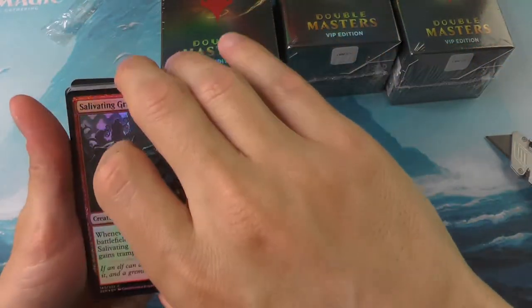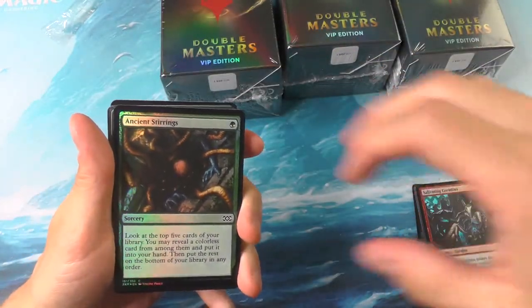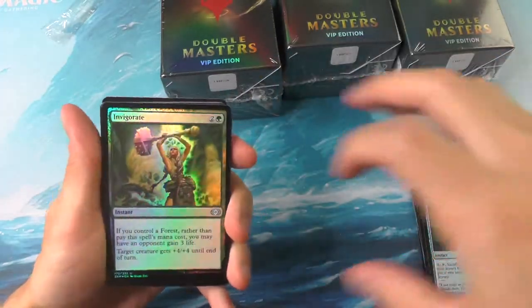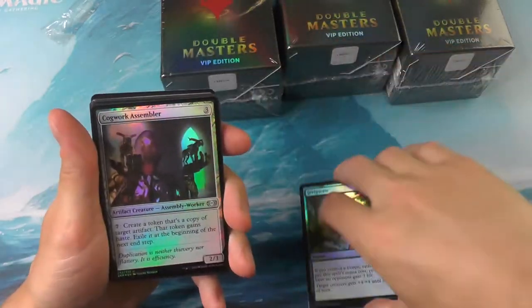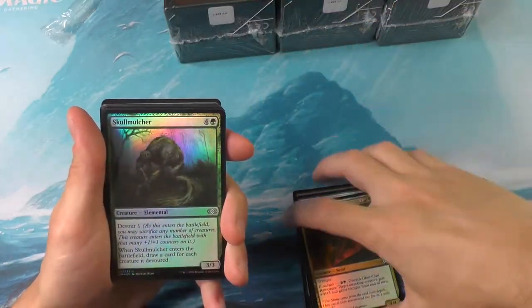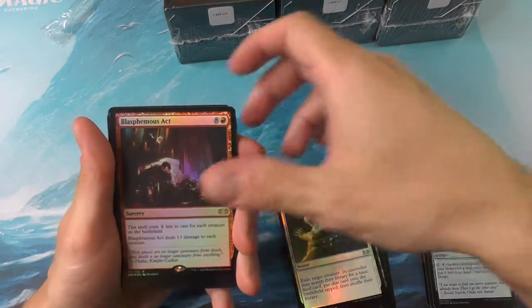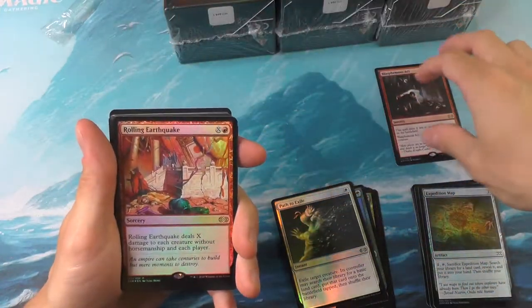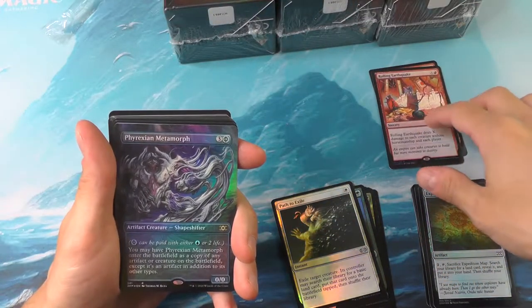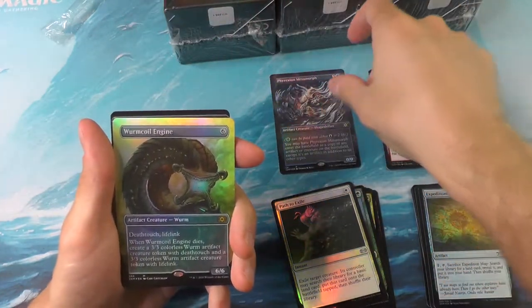Let's see how we do on the first box. Putting all the commons way off to the side — there's a little Expedition Map there, a common with a little bit of value. Making way for the rares: we got the Rolling Earthquake and Blasphemous Act for our normal rares, the Phyrexian Metamorph, and a Worm Coil Engine.